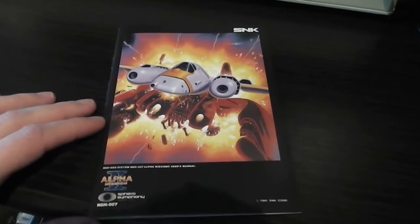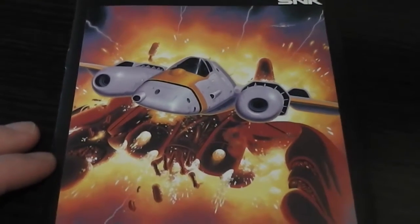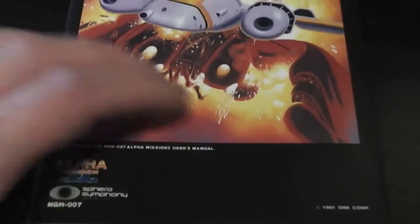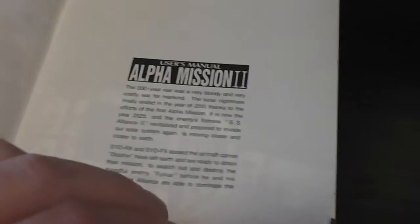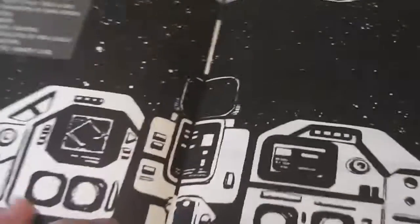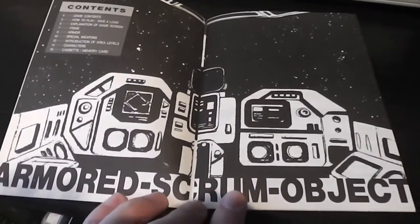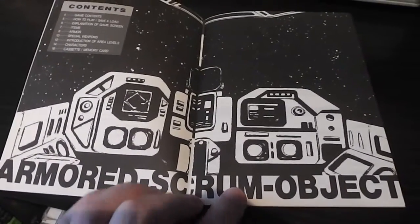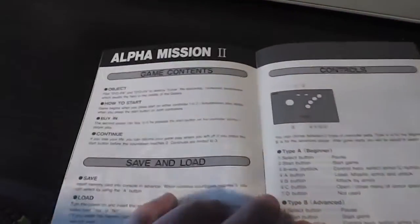Moving on to the instruction booklet — it's got a nicer graphic on there of the spaceship than the front cover of the box. Inside we've got the blurb which is pretty much the same as on the back cover. There's a big contents page, and at the bottom you can see it says 'Armoured Scrum Object' — that's what the ASO stands for in the Japanese version. Not quite sure what an Armoured Scrum Object is.